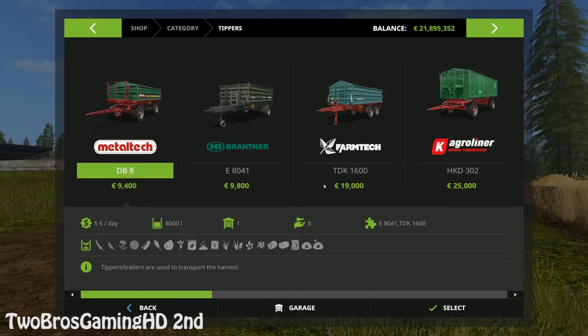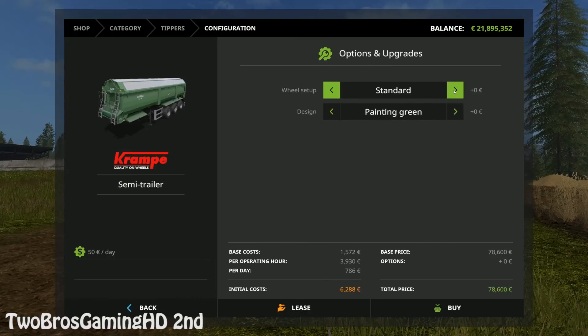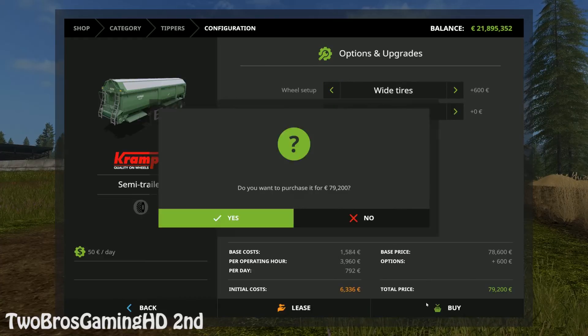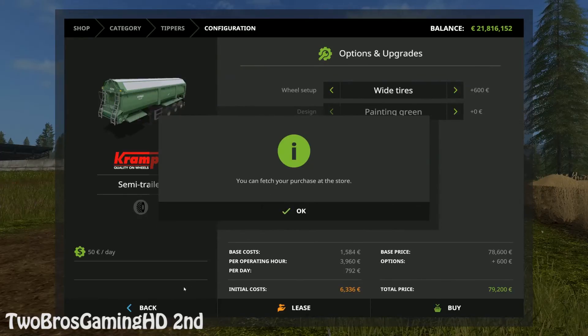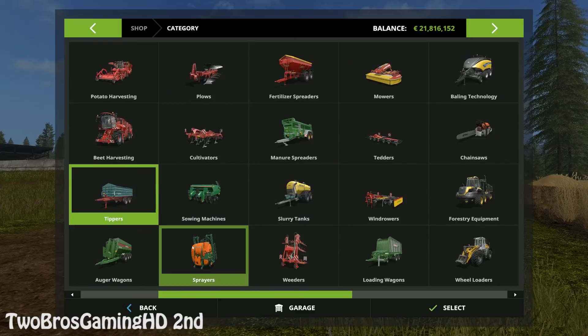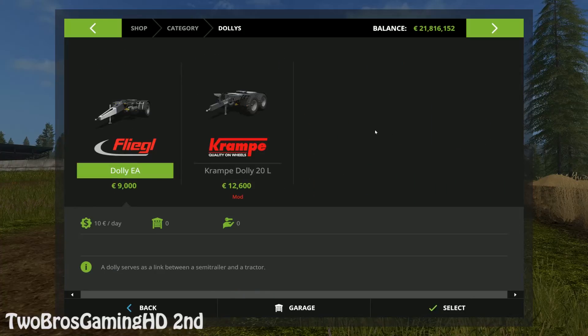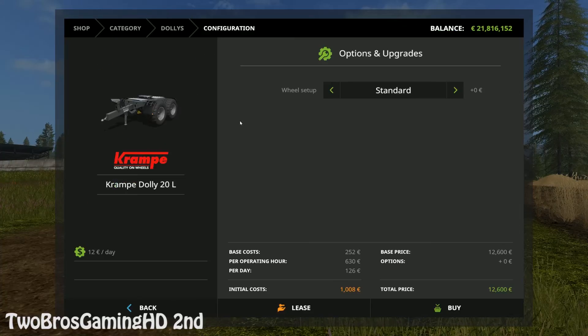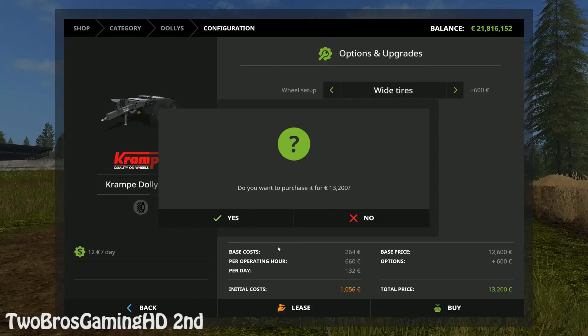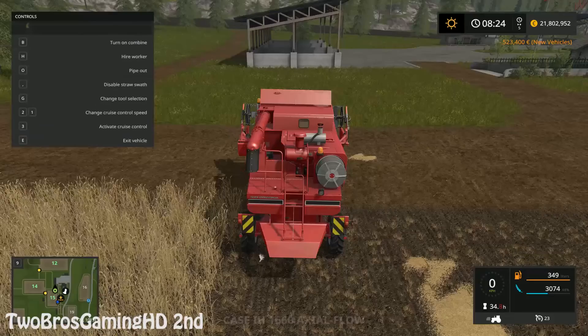Then we're going to buy a big tipper — that's the Cramber I was talking about, this one right here. White tires on it, and it has to be painted green. Then we of course need a dolly to put under the wheels. Dolly right there — big Cramber, 20 liters, white tires. Then we're going to install this right there. That is pretty cool.